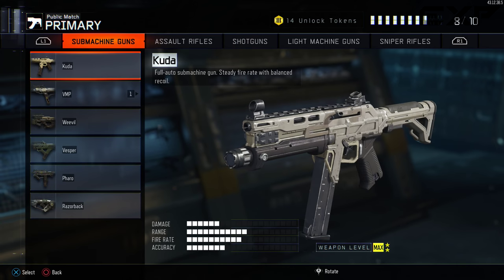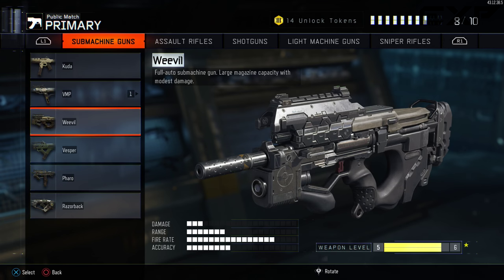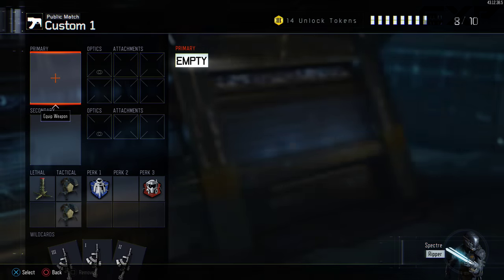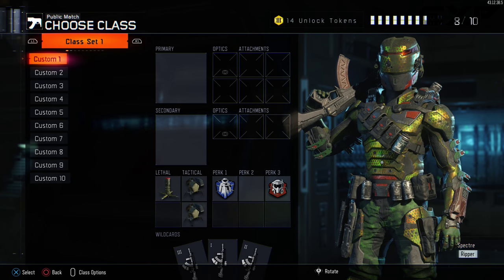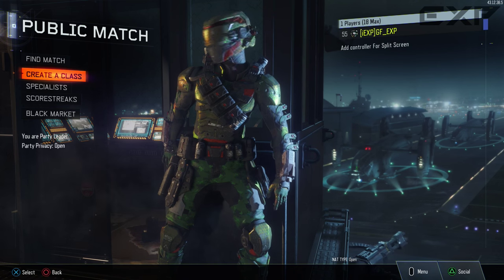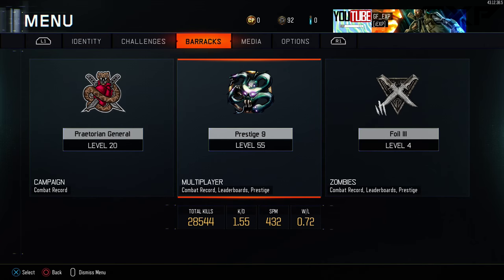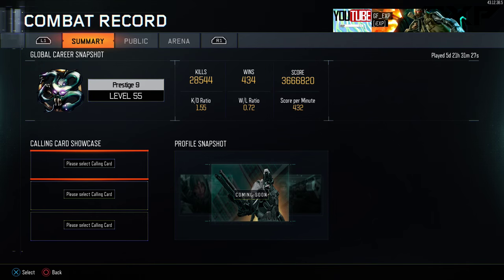Next up, I think we're going to work on the subs. I only have the Pharaoh, the Vesper, and the Weevil, which I need to get to max level or Prestige or whatever. But pretty much we're going to be working on getting Diamond in this next Prestige, and then we'll work on the subs. So let's hop into actually Prestiging after we take a quick look at our combat record.